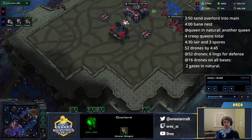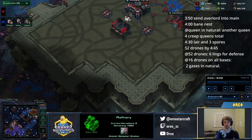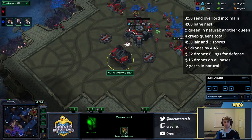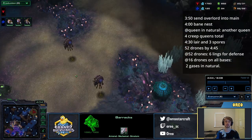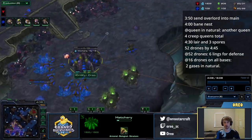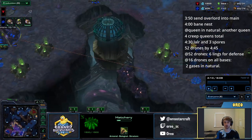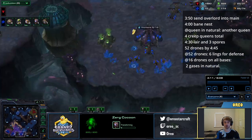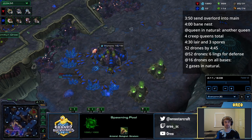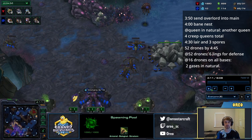When the Queen in the natural finishes, we inject, and at four minutes we'll get a safety Bane Nest because that means we'll be safe against everything. At around 3:50 to 4:00, we're going to send the Overlord that we had next to our opponent's main in to scout our opponent. Usually they'll have a Marine or two ready for the Overlord, but we send it in regardless, because almost nine times out of ten it'll see the Starport and what add-on is on the Starport, which can help you a lot with vision. The most important thing with this build is always spend all your larvae on drones before you start a Queen. You'll notice I started this Queen with zero larvae on the map — that's because having drones early is way more important than having Queens early, because more drones early means more drones later.